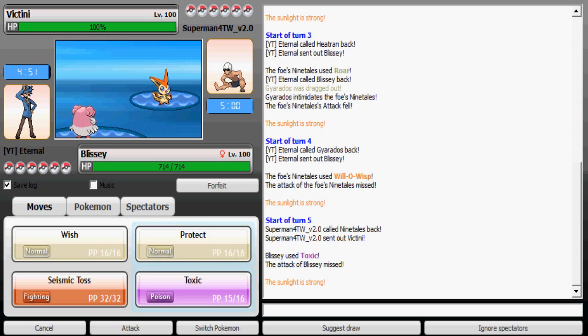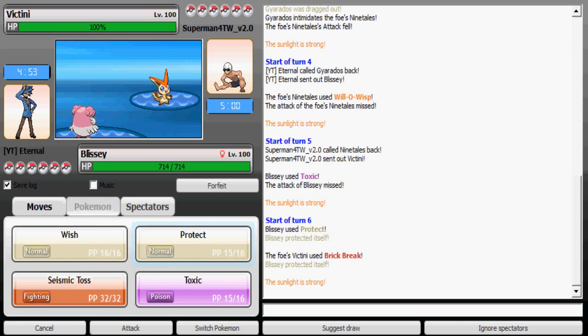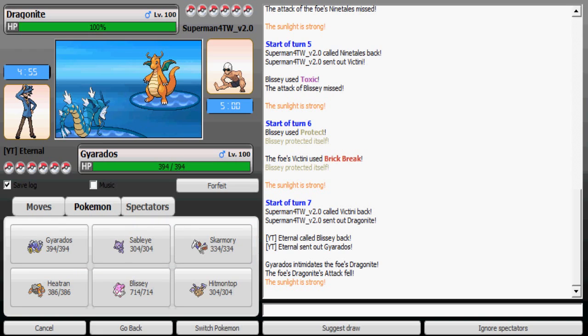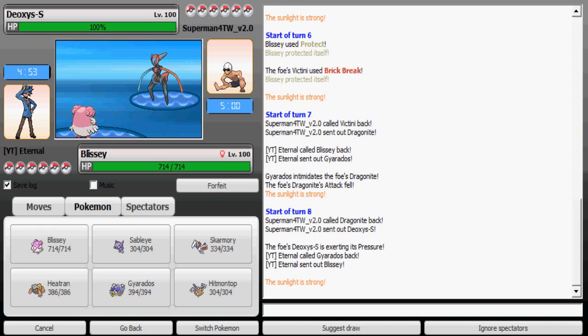His Victini evades my Toxic — it misses — and Victini uses Brick Break, so that tells me it might be a physical set. I should still be able to take Brick Break very well, so I'm going to my Gyarados to intimidate. His Dragonite is at minus one now and I'm scared it might be a mixed Dragonite with Fire Blast which can rip my Skarmory. Since he was intimidated at minus one he switched out, which tells me it could be a physical attacker.